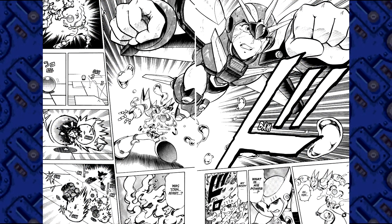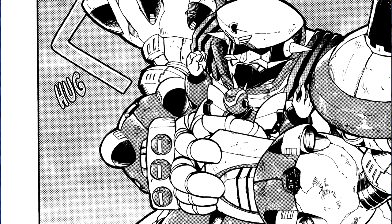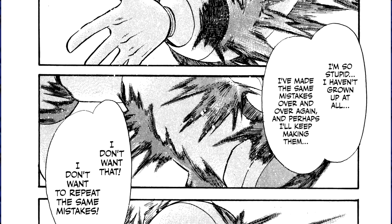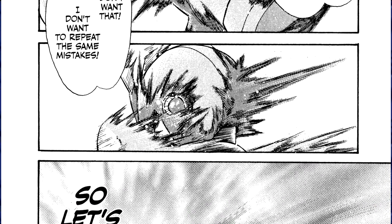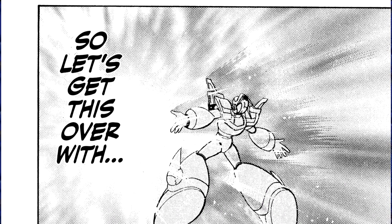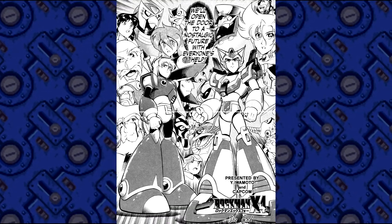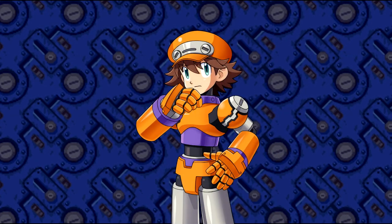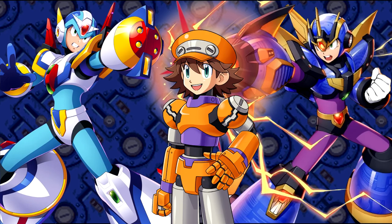It's not until on the Final Weapon, when a throwdown with Double and a warm hug from General, does X see what he's become. With the revelation, he accepts his fate of being caught in the blast of Final Weapon's explosion, but the armor protects him and purifies, or transforms, into the fourth armor. It's interesting to see the two armors connected here, as in-game they're nearly identical.